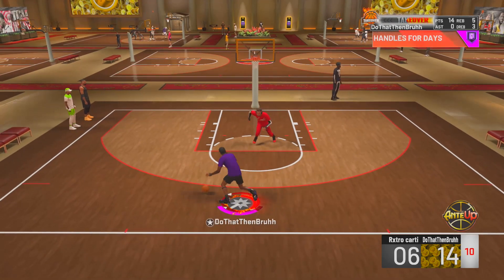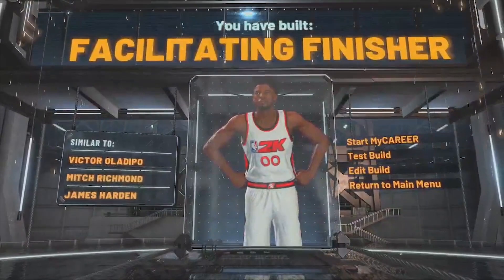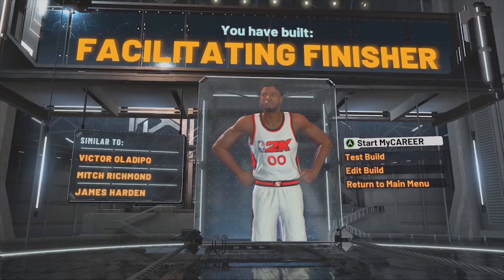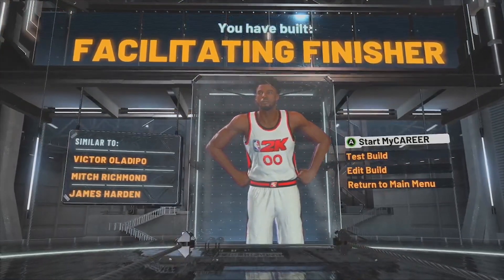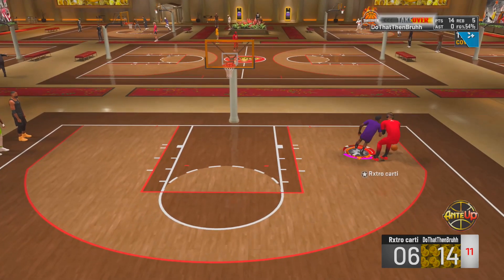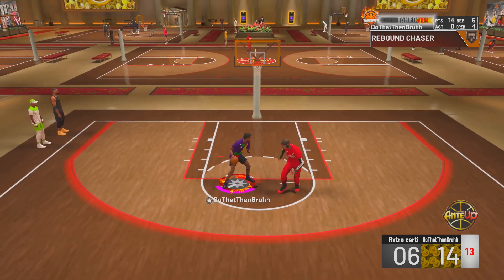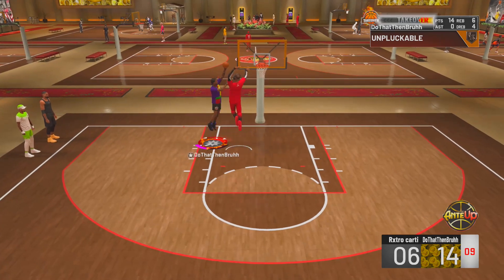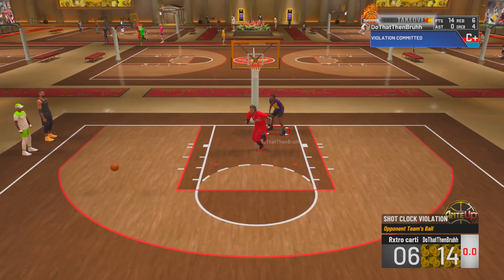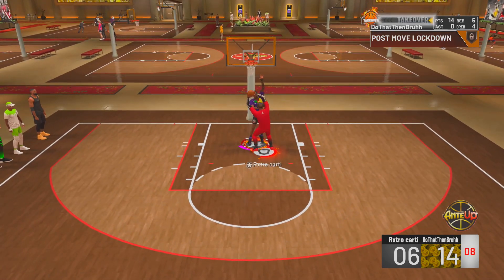Once you get all that sorted, choose your takeover — I'm going with shot creating takeover. If you made your build exactly like mine, it'll be called a facilitating finisher. The archetype naming system is broken and misleading — do not judge a matchup based on archetype name. I'm a facilitating finisher but I'm a whole playmaking lockdown with shot creating takeover. Nine out of ten times people I'm guarding don't even know I'm a lockdown — they think I'm a slasher and leave me open on the three. You can definitely shoot consistently with this build. I have a 65 three-point rating at 97, and with 10 shooting badges that's more than enough — I'm shooting around 48 percent from three in the park.